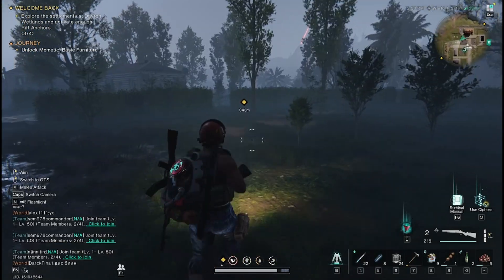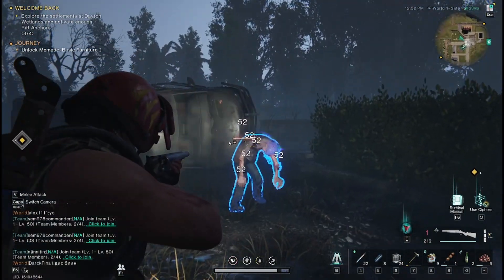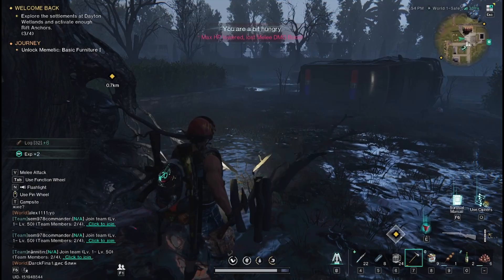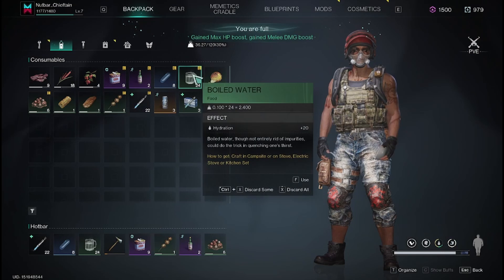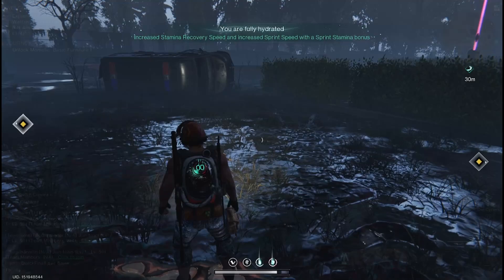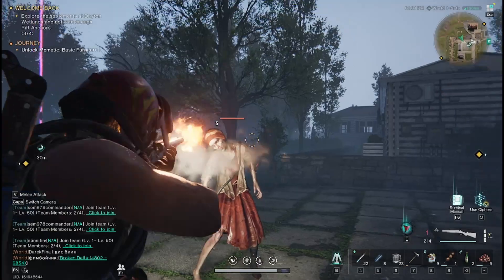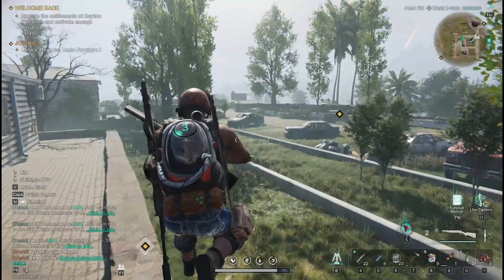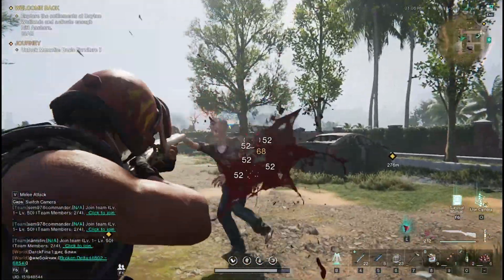We're going to kill these ones ASAP because they throw stuff at you and it hurts. I'll cut some wood. We're a bit hungry, let's sort that out before it goes off. We're very thirsty too. Let's keep on keeping on. I'm thinking about making a sniper rifle — I want to go back to camp.